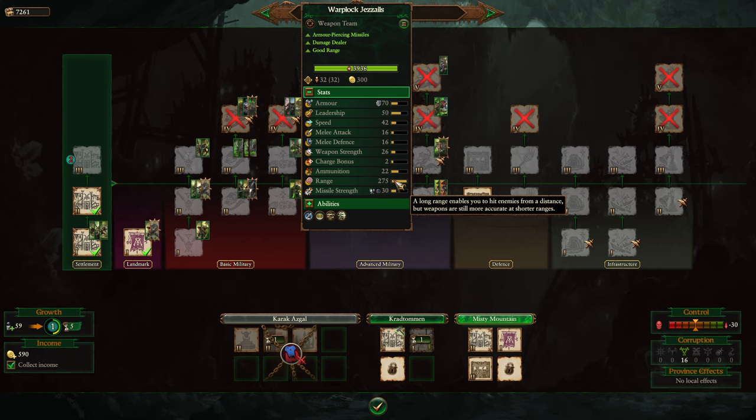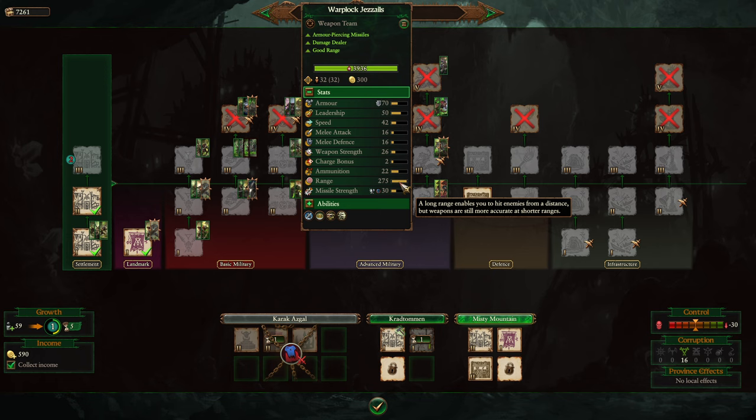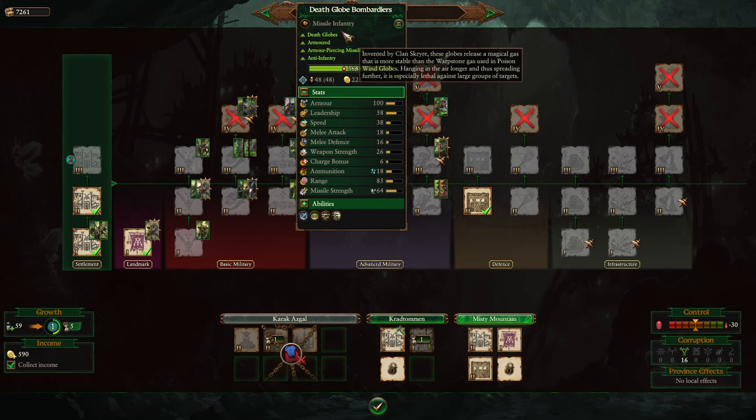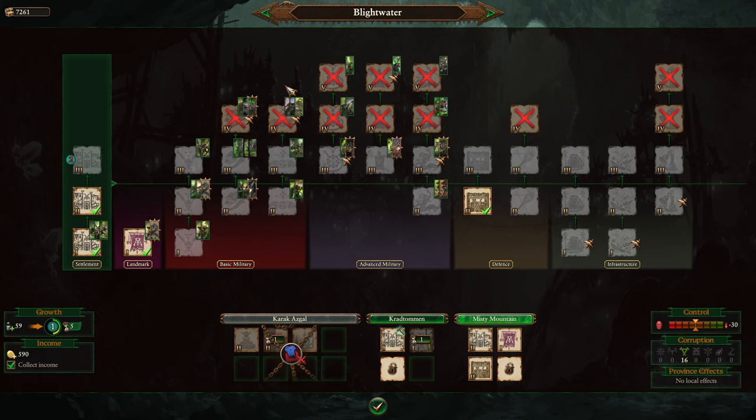Jezzails' biggest weaknesses are artillery, spells dropped on them, and cavalry. Park two or three on a hill and blast the enemy — it's very effective. Death Globe Bombardiers are a powerful upgrade to Poison Globadiers: they last longer, do more damage, do magic damage, and have significant poison damage. They're a solid upgrade and are how you'll kill a lot of things as Skaven. This engineering and ranged tree is probably one of the strongest building tree lines in the game if used properly.